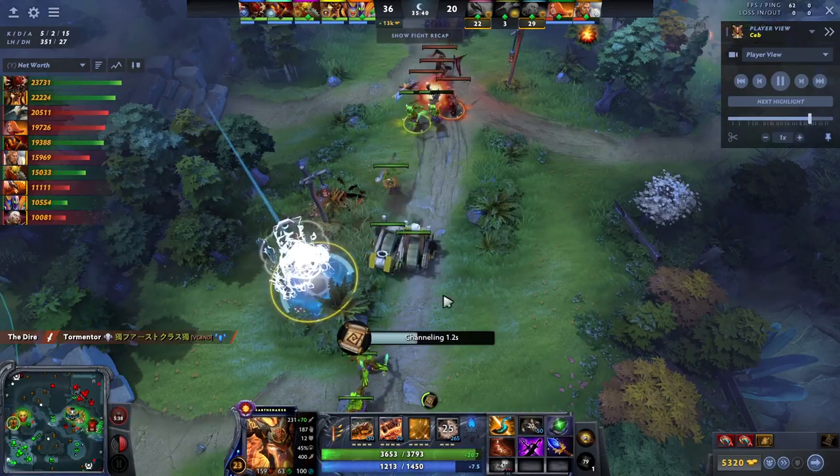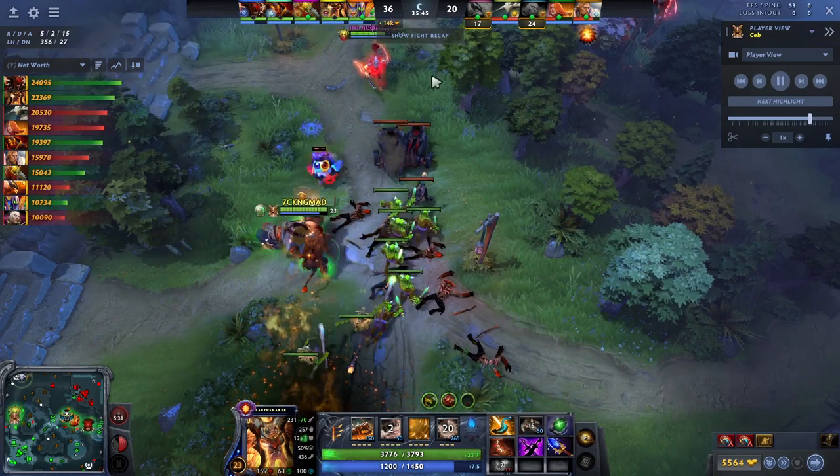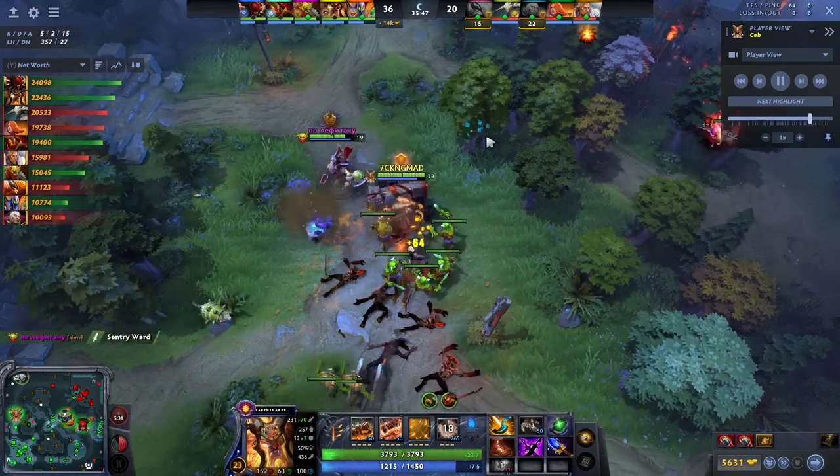That is how to play Earthshaker. The other big thing is just a huge teamfight ult, which is pretty straightforward. In the late game, you sit in the back while your carry goes high ground. A bunch of enemies jump in — especially if they're melee, that's really good — and then you just blink-ult them after their BKBs expire. The biggest thing is you have to kite out the BKBs, and that's why Aghanim's is so good — you can jump in, do extra damage, and still be effective without having to commit your ult.